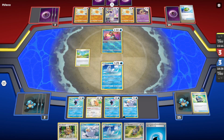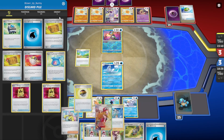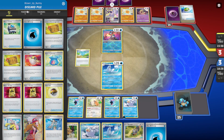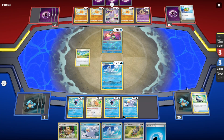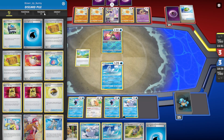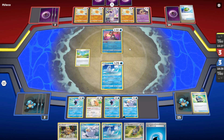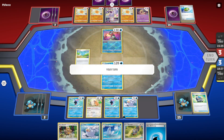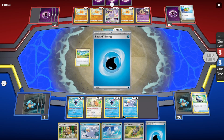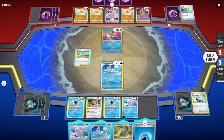We just need to Boss the Mewtwo at the very last second and we should be good. We gotta shuffle back the Dewgong though — Clara would be so good because we actually have an energy in the discard pile. They're giving us the Pokestop — they're helping us so much. Oh my goodness — they're choosing not to attack? I think they made a mistake. They didn't have the switch.